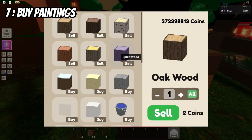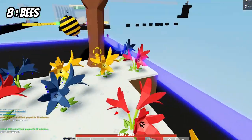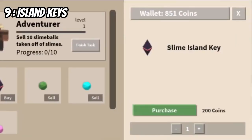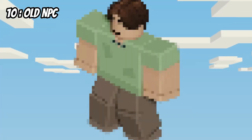Did you know that you can buy paintings from the block sky in the hub? Did you know that bees were the first sight of animals? Did you know that you used to have to buy slime island keys to be able to enter slime island? The keys used to cost around 200 coins and it was a one-time use.